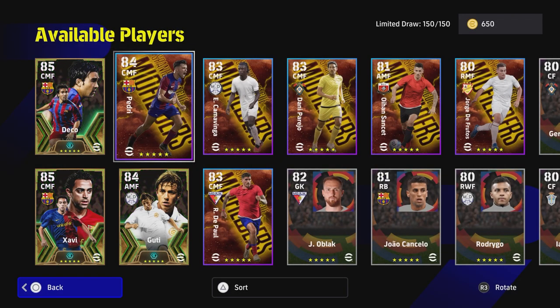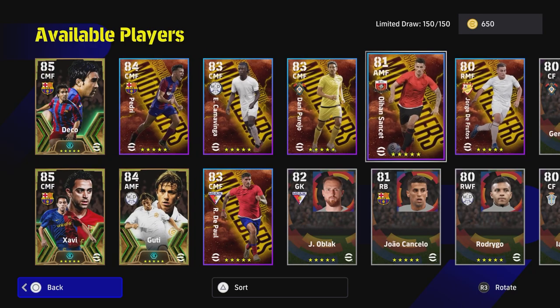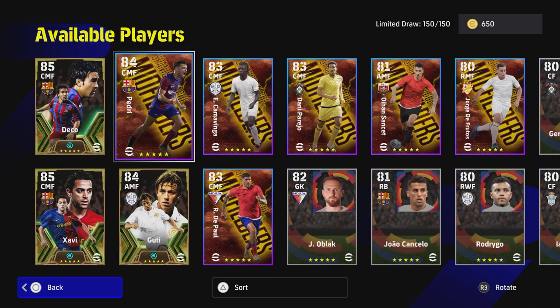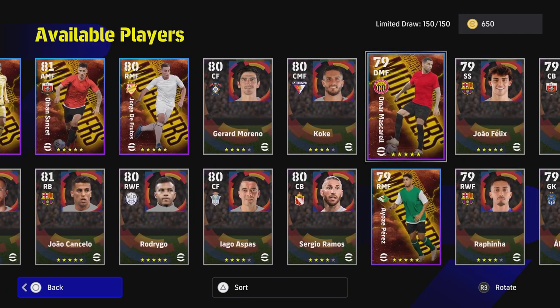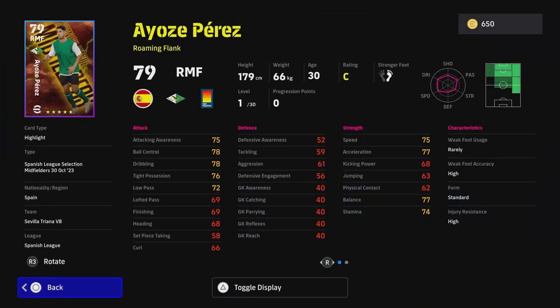Welcome back to another video. Today we're going to take a quick look not at the legends — we've already covered that in a previous video — but at the Spanish league selection that comes with this pack. Chances are if you are spinning for these, you're going to get one of these guys as a consolation prize, or else maybe you should genuinely spin for Pedri or Camavinga, because they are beastly players in this pack. There are about eight to ten players in this pack. We'll go through all the players and give you a quick glance at them with their training guides.